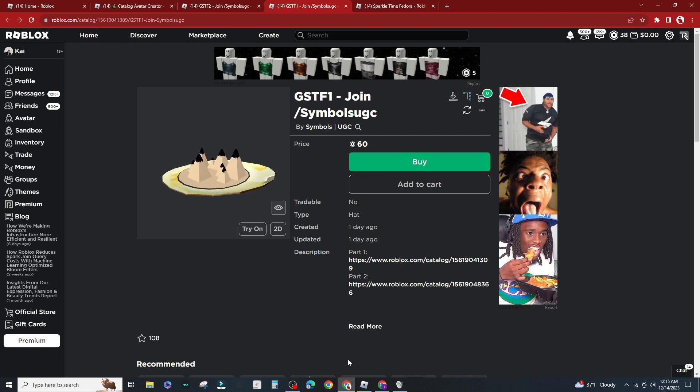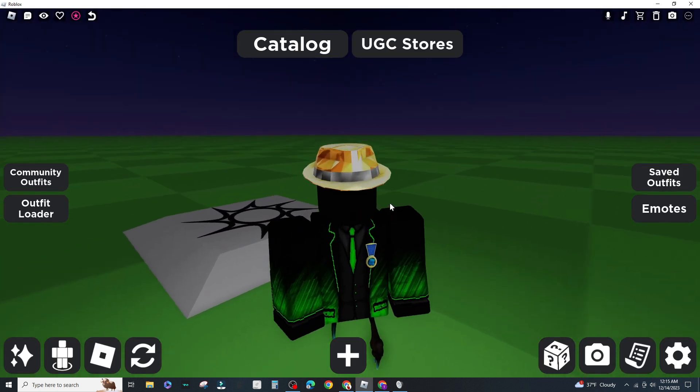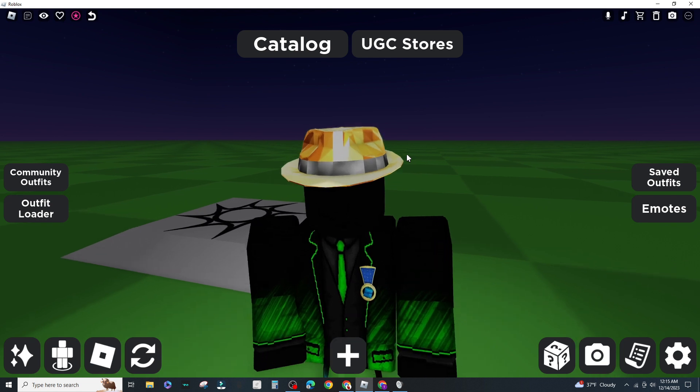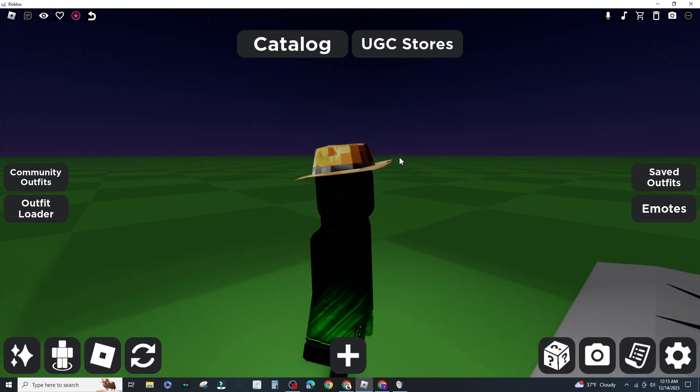I'll show you guys what this looks like in game — it looks identical to the real Sparkle Time Fedora. If you guys want to fool your friends or something, you can get it. Sorry for not posting for like two weeks, I've been busy. I'll see you guys in the next video, goodbye.